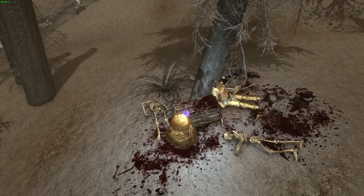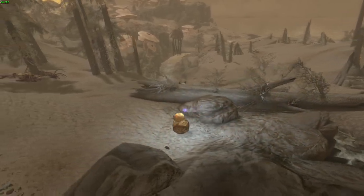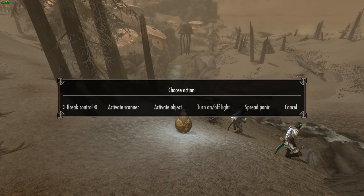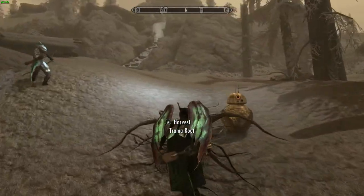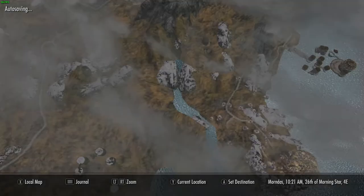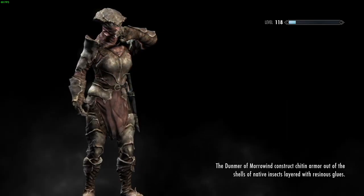Well, would you still get a bounty because he's your follower? You're technically controlling your follower. So the people will probably try to kill him, but he's a machine. So would he die? We need to test this out. Okay let's break control — actually let's turn off the light. Break control. Can we fast travel while you're in? I have no clue. Probably not. Let's go steal some stuff. You can't fast travel while you're in a building, so probably not while you're in someone else's body.